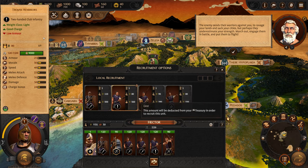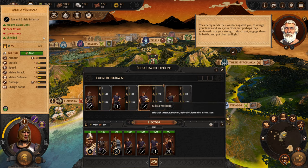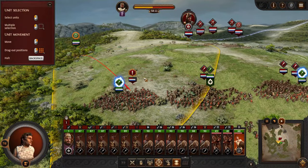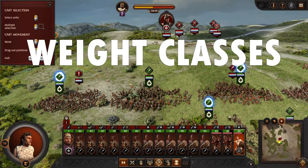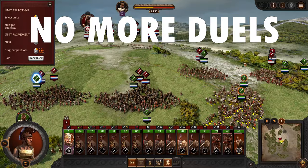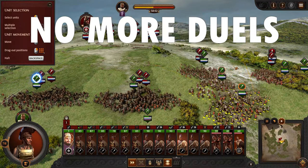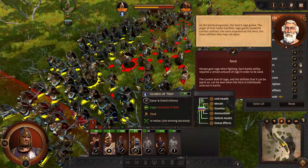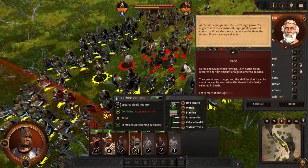Since the unit roster is less diverse, the unit types themselves offer more variety. Infantry has the most varied units thanks to the introduction of weight classes like light, medium, and heavy. Those among you who disliked the character duels in Total War Three Kingdoms will be happy to see them gone here, replaced with more realistic mini-battles between the hero unit commanders during actual battles.